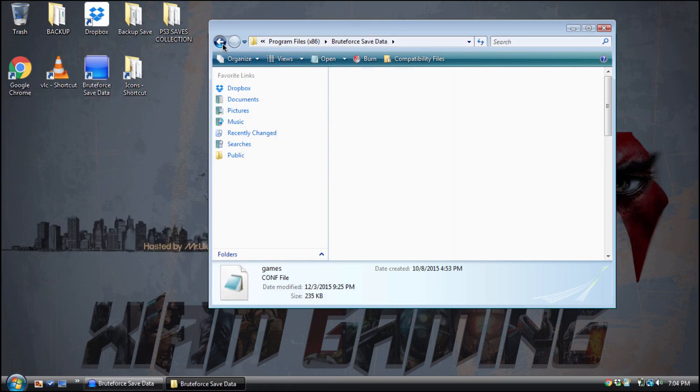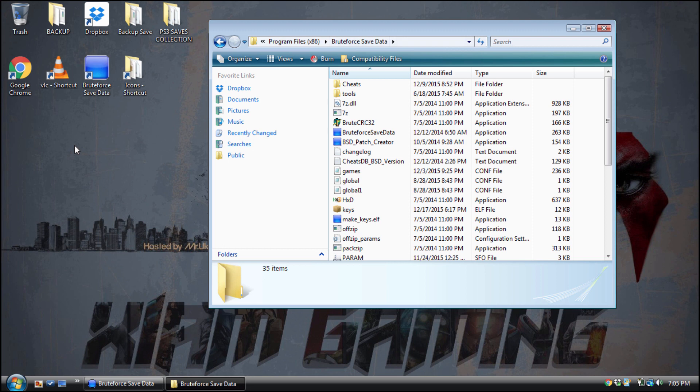I'm now providing you with my game comp file, so anytime a new game comes out, if you want, go to your Brute Force Save Data folder inside Program Files (x86), just drag and drop my game comp file and replace yours. My file will normally have all the latest games and their hash keys already added, so you can just brute force your save depending on what region you have. That's pretty much it for adding your dish hash key to your game comp file — nothing more, nothing less. The dish hash key allows you to decrypt your save; without it, you cannot decrypt it.